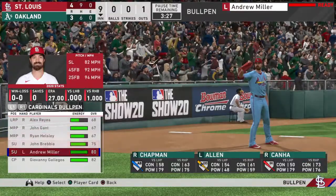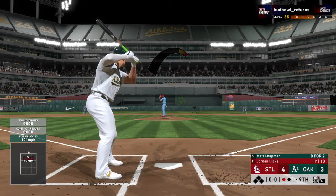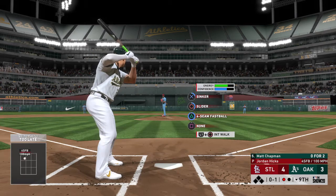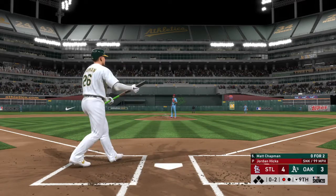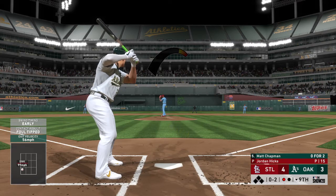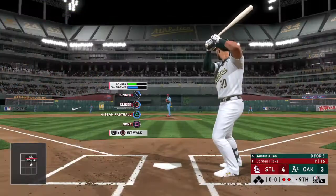Now batting, the third baseman, Matt Chapman. He can't catch up on a fastball at the letters, strike one — he's 0-2 in the ballgame so far. Barely able to make contact, down 0-2 now. Bases are empty, one man out. Rarely do you see a player of his caliber fooled that badly, but he was tied up in knots. Two away now.